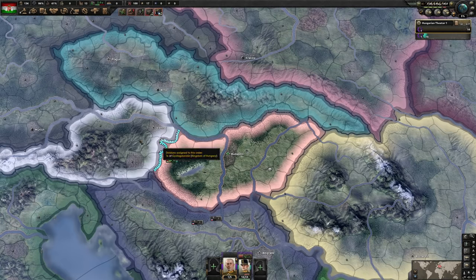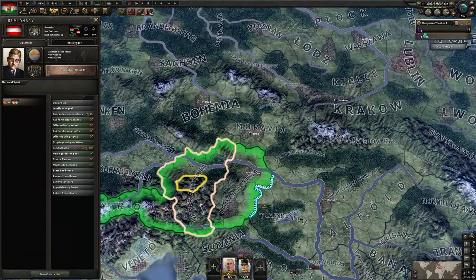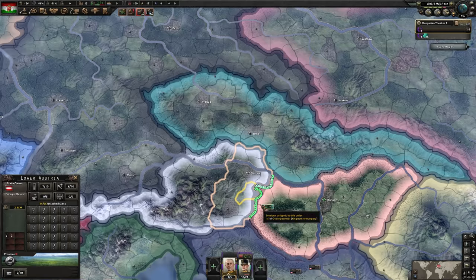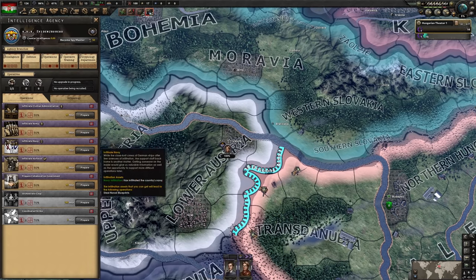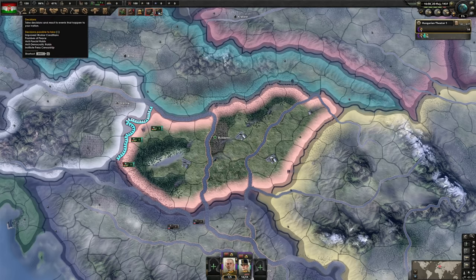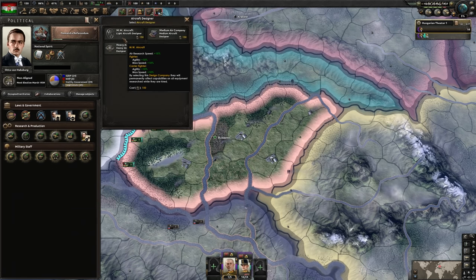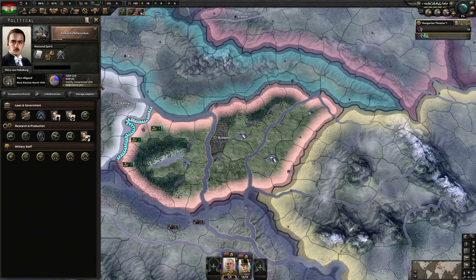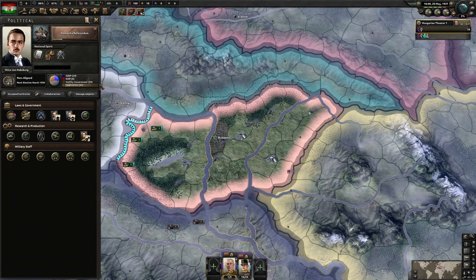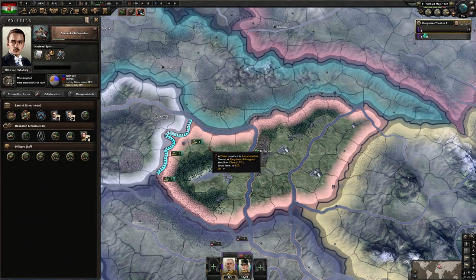Now we demand a referendum. While we're doing that, let's also improve our relations with the Austrians just to give us the best odds we can — high relations, reintegrate the railroads, get the army on the border, and get that spy there to exert diplomatic pressure. We have another 150 political power. What I like to do is take the light aircraft designer, giving our fresh fighters 10% more agility and maximum speed, not to mention making all research quicker. This makes our fighters better than whatever the UK or Germany is going to be putting out.